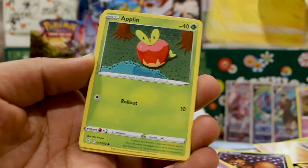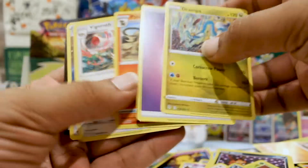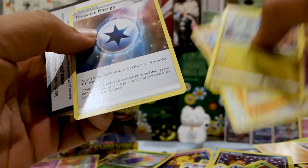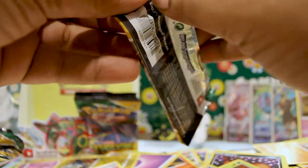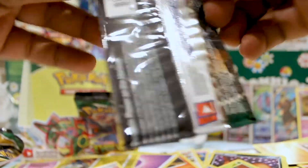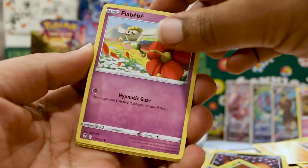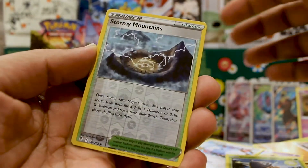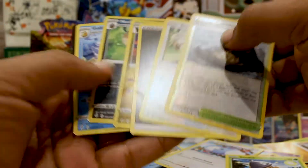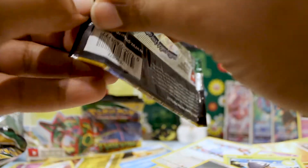A Lillipup, a Nuzleaf, a Jumpluff, and a Treasure Energy. As long as it's attached, if you took this as a face-down prize card — it could be interesting for the card game, but I'm not sure about the whole Peonia manipulate-your-prize-cards thing. A Stormy Mountains reverse and a Smeargle — I'll take that Stormy Mountains. People are going to be after that. Down to our last five packs.